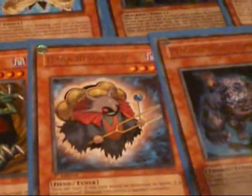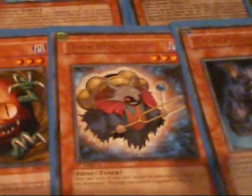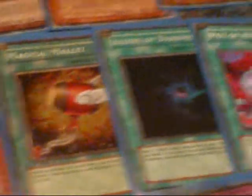Then you've got the tuners — just two. Maybe I need to add another one, I'm not sure. Dark Resonator and Plague. Then the spells: Magical Mallet, Allure of Darkness, Pot of Avarice, two Shrink, Black Pendant, Dark Hole, Trunade, Cold Wave, MST, and Monster Reborn.